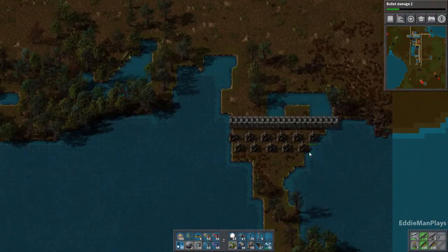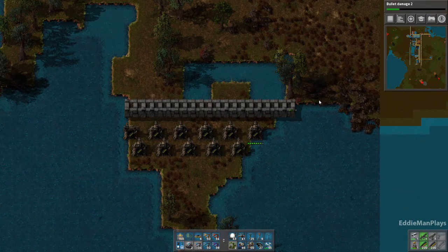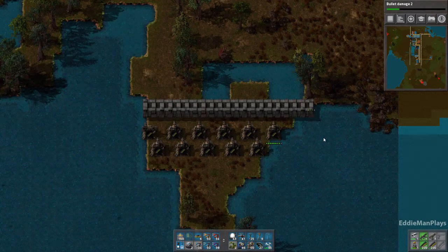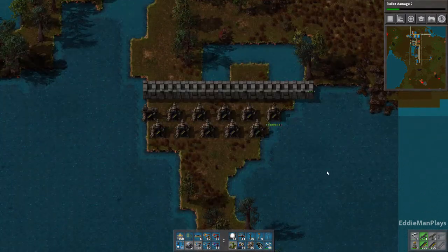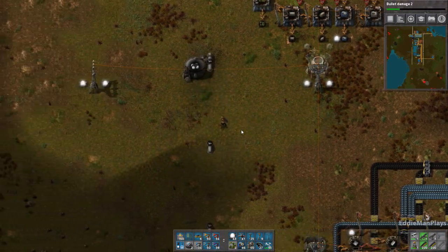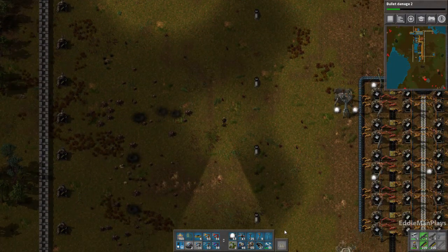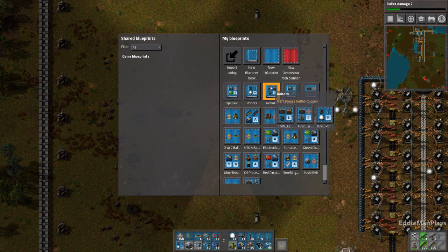Let's take a look and make sure that things are okay up here — they just came and attacked again, this area is getting hit hard up here. All right, we're good. Like I said, I have some time to think over where advanced circuits is going to go, but let's go ahead and proceed.